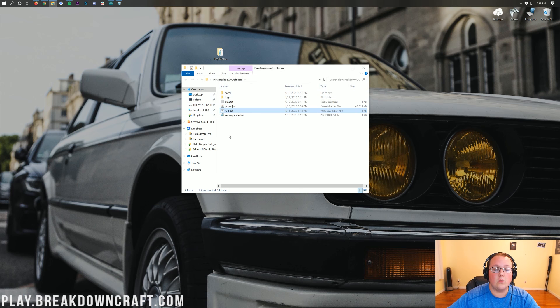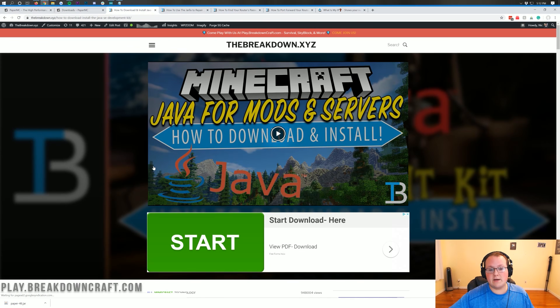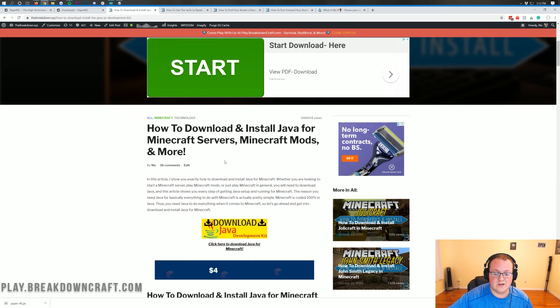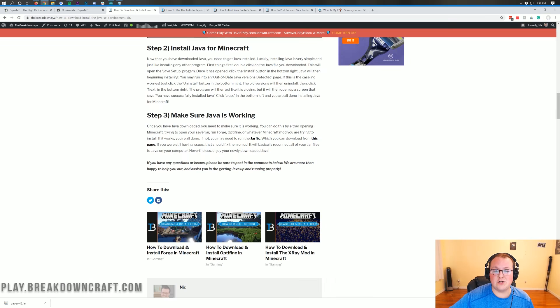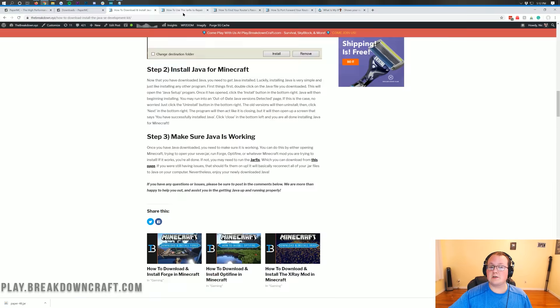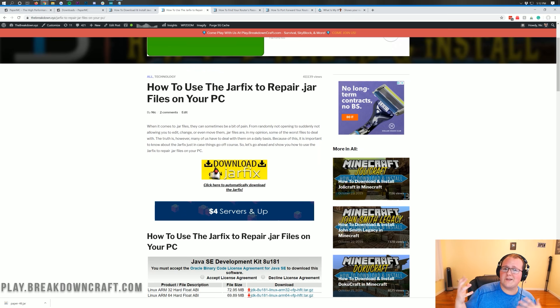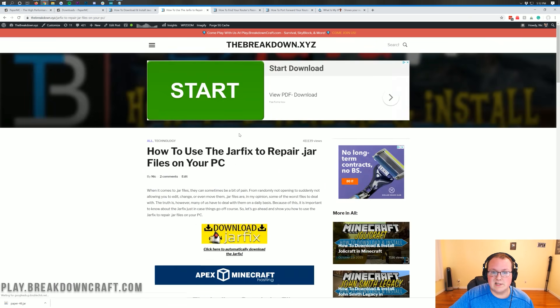If you're still having issues, go to the description down below and you'll find our tutorials on how to download and install Java for Minecraft servers. Go through that tutorial and then you should be good. If you're not, we also have a solution called the jar fix, which will make all of the jar files on your computer work with Java again. It's a simple program — just download, run it, and you are good to go.